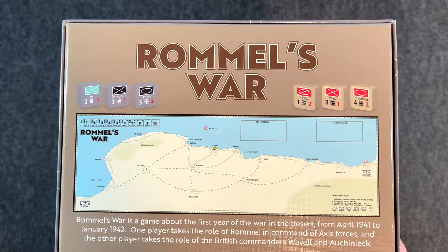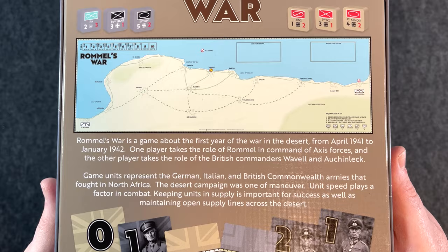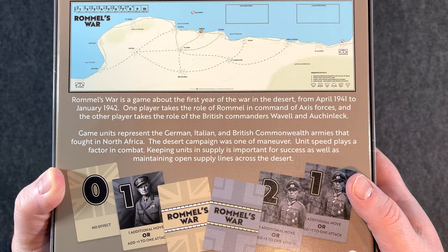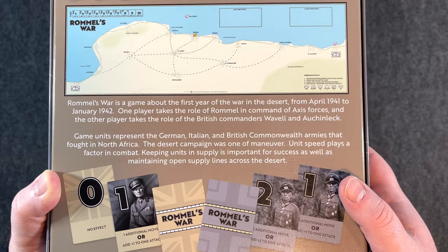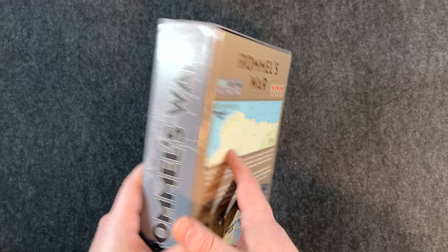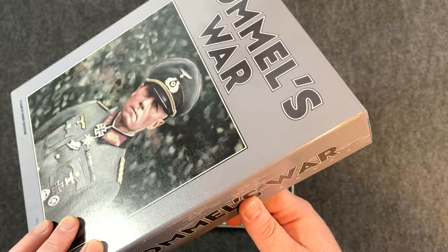Let's look at the back of the box — you can see the map, which we're going to get out and look at. Rommel's War is a game about the first year of the war in the desert, from April of 1941 to January of 1942. One player takes the role of Rommel in command of Axis forces, another takes the role of the British commanders. There is a solitaire cheat sheet that comes with the game, so although it's designed as a two-player game, it does have some solitaire aspects, which I will be exploring.